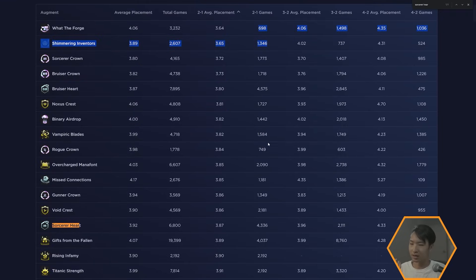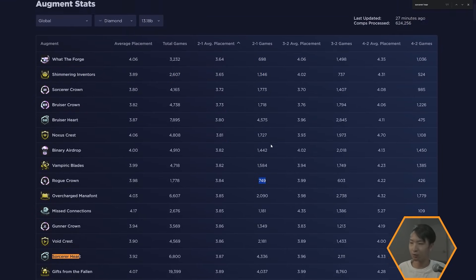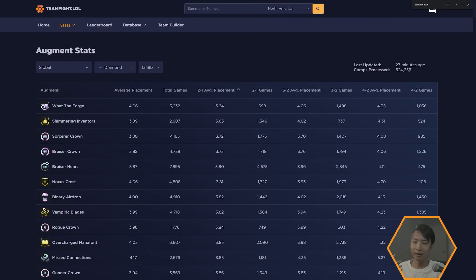Keep in mind how often people are picking something — the lower the sample size, the less reliable it is. It doesn't mean it's wrong, but take it with a grain of salt. Around a million games is the best threshold to really trust the data, and we're not quite there yet in Master+ and diamond since the patch just dropped.